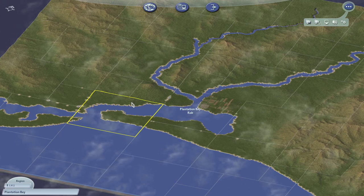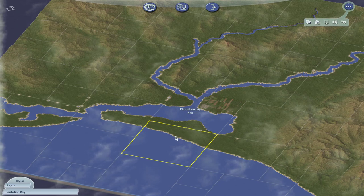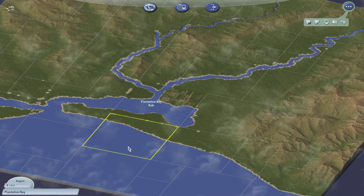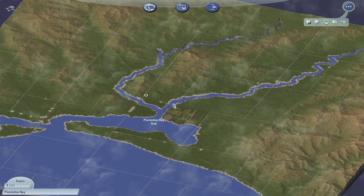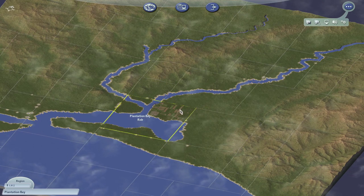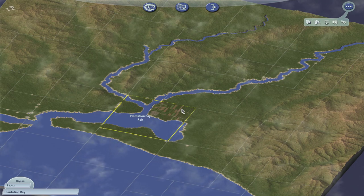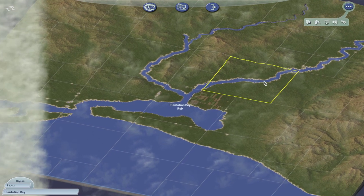Hey kids, welcome back to Rob's Red Hotspot Let's Play of SimCity 4. Last episode we started the core of what will be our thriving metropolis called Plantation Bay. I checked and it actually comes from a USGS satellite map somewhere in California. I've posted a link to the download for this file if you want to work on the same city map, and also to give credit to the user who made it. I think this map has been around for quite a while, but I like it a lot.